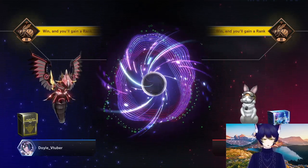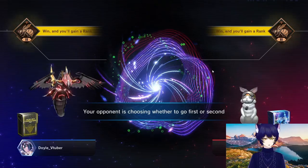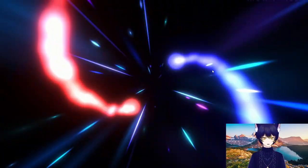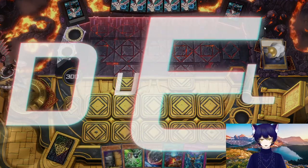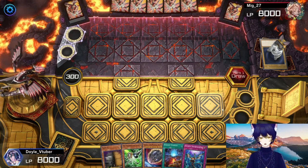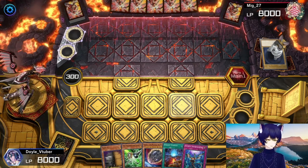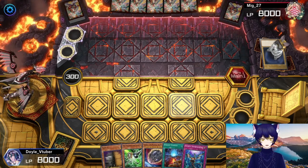Mig 27, again with the Rescue Rabbit mate — love it. We did lose the coin flip this time, so we're probably going to be going second. I do think we've been doing pretty good overall in the ratio of coin flips, which is definitely nice when you're playing a going first deck. Strategy is always to draw some hand traps — and wow! We've drawn just about everything we could possibly want. Four hand traps going second and our best starter card. Let's toggle on and see if our opponent has anything interesting for us.